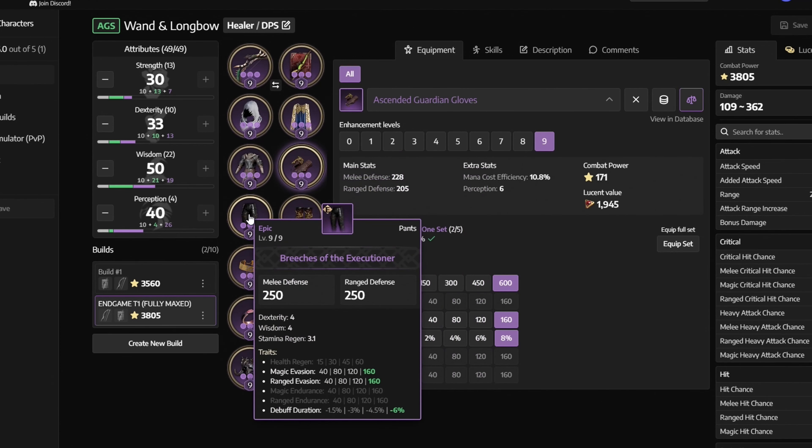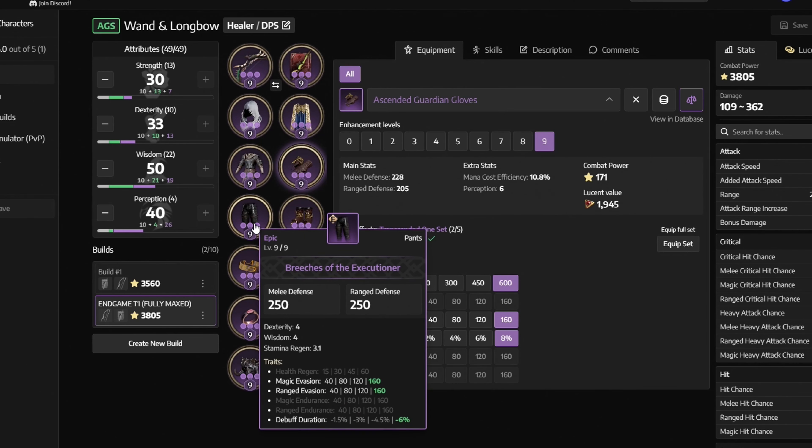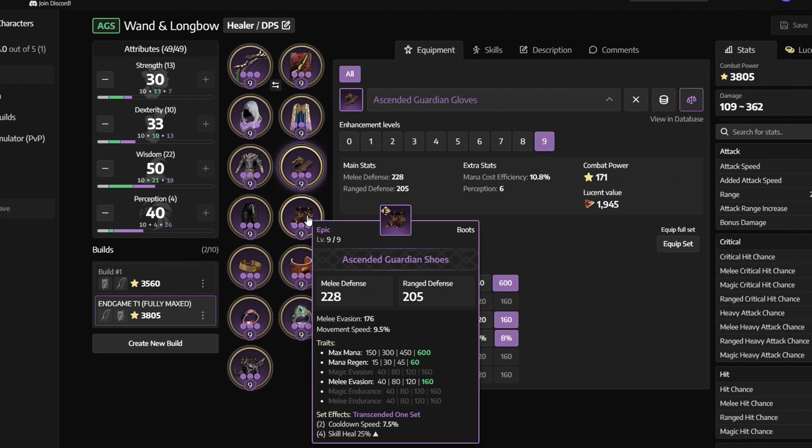Next we have the breeches of the executioner with magic evasion, ranged evasion and buff duration — get it by defeating the abyssal spectre. Next we have the ascendant guardian shoes with max mana, mana regen and melee evasion. You can get it by defeating the demon hoof shaman.